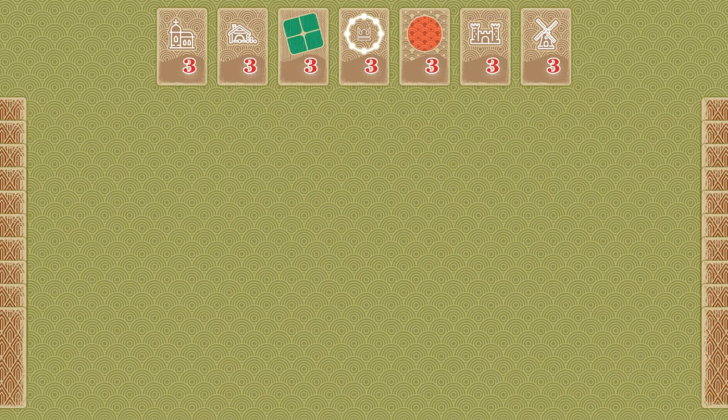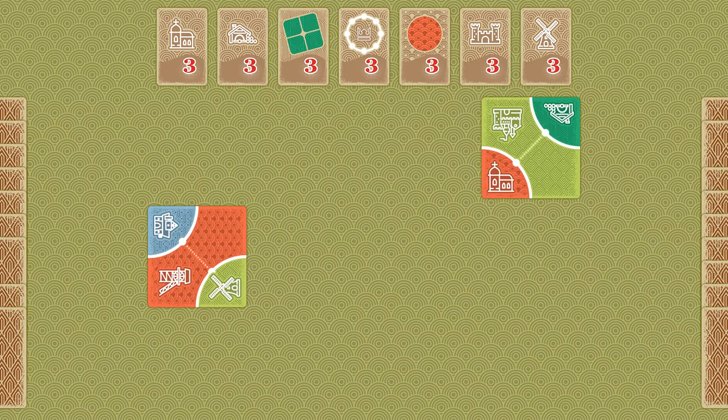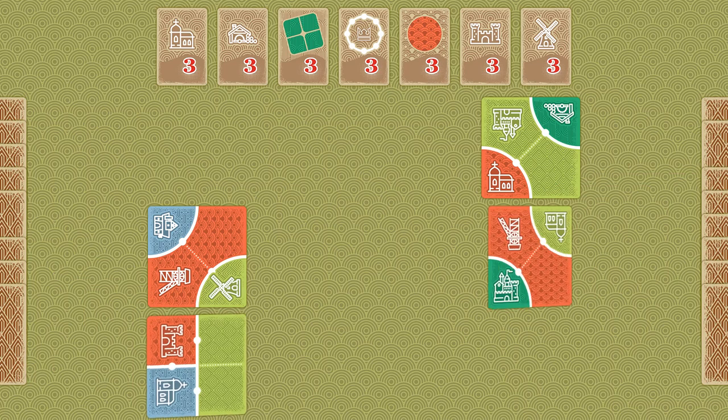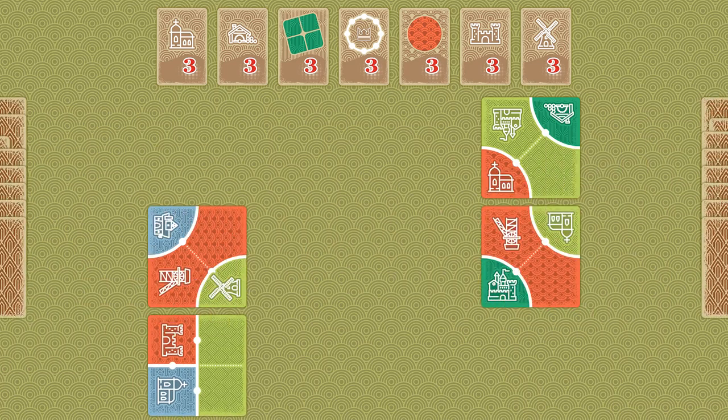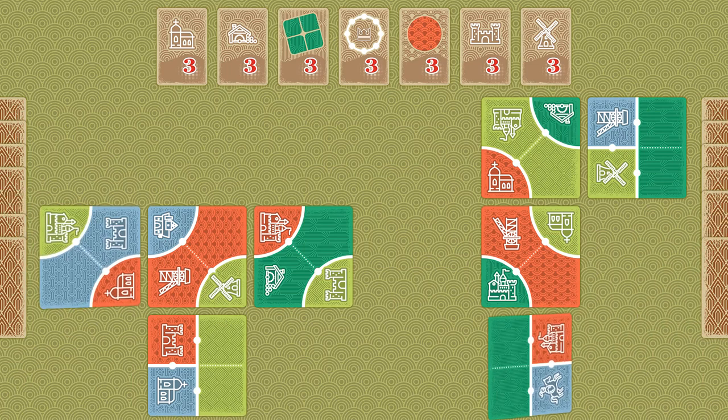The players simultaneously pick one card and play it on the table. Next, they pass the unused cards to the player on the left. Using their received cards, the players play another card and add it to their kingdoms. The game continues to the moment of playing the 9th, final card.